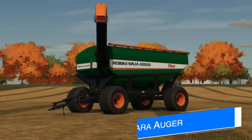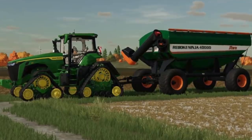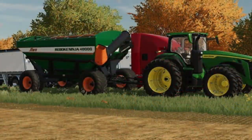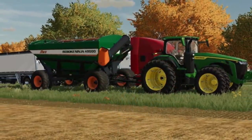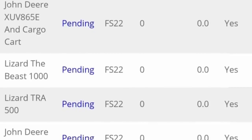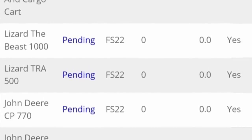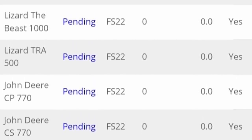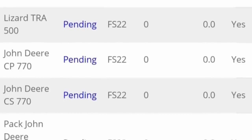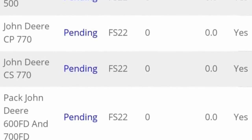We also hear from Agritono today, who shows off their upcoming auger wagon from Stara — the Reboot Ninja 40000. It's got a massive capacity so you'll definitely want a big tractor for it. While they wait on their other mods to be tested, this is their next project and they're moving along very quickly. Those other mods include the CP770 and CS770 cotton harvesters and the 600 and 700ft headers. There's also the XUV which we've only seen once on the list. The testing list shown was last updated 12 days ago, and it's been hard to predict since Giants returned from the holiday break.